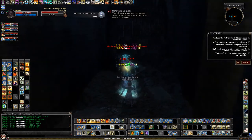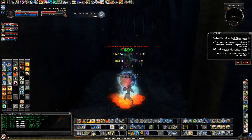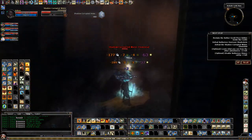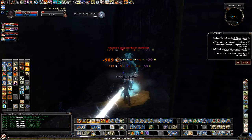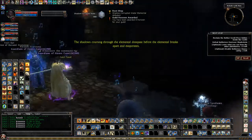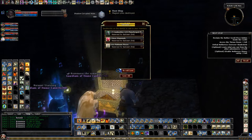That's probably just as good too. Let me grab my restore. So normally shadows do stat damage, but this is a shadow corrupted water elemental, so it does stat damage also — before the elemental breaks apart and evaporates.